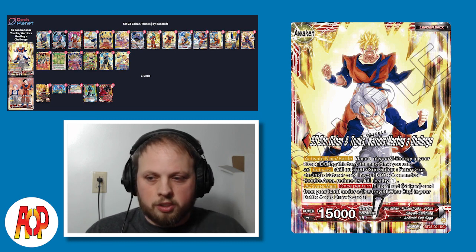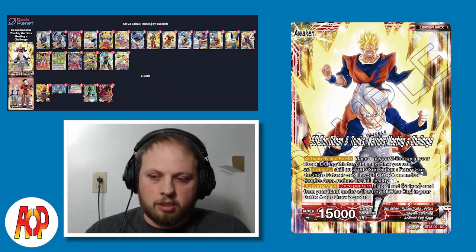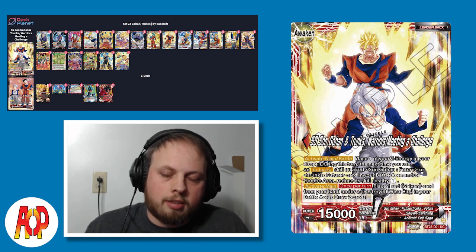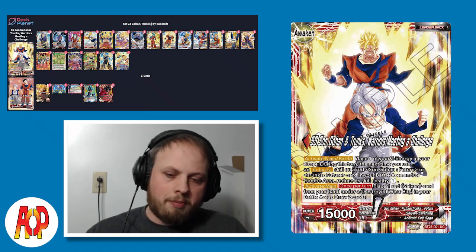The activate main slash battle - you place one of your Z energies in your drop during this turn. The next time you use an activate skill on a red Saiyan Gohan future or a Trunks future card in your battle area or combo area, you reduce the skill cost by one. It isn't specified, but it's still fine because a lot of these cards can give you really good effects. The four main cards you're kind of just chucking underneath this Z battle card - let's go over the Z battle card first.